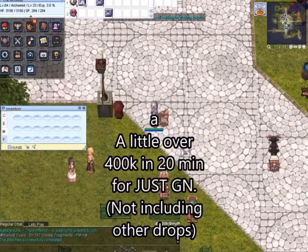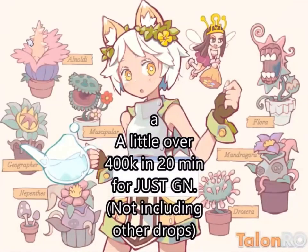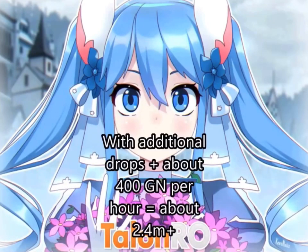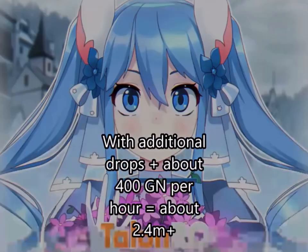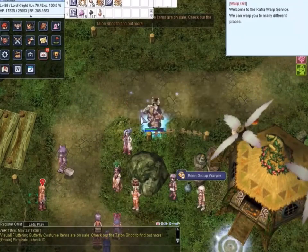One thing I suggest doing is completing the Umbala quest on a merchant, so that way you can take all the great nature, put it in your storage or cart, bring it over and break them down. You can make anywhere from 2 to 2.4 million using this method, and it's a great way to make zenni.